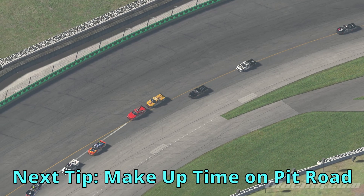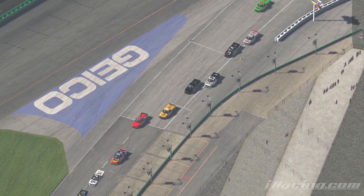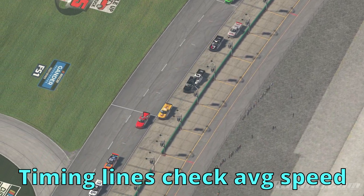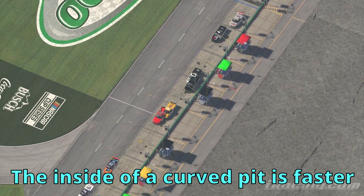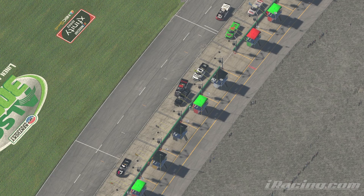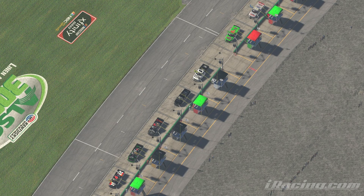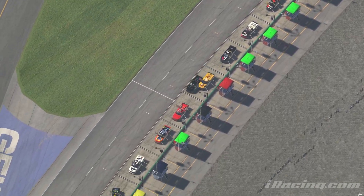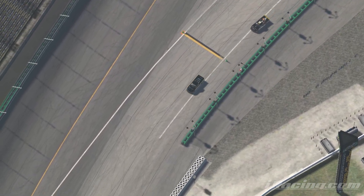The next tip is about after you've entered the pits and on your way to the box. Some tracks, especially short tracks, have a curve in their pit road. Because of how iRacing monitors the speed limit — checking average speed from one point to another rather than using timing lines — it's technically faster to drive on the inside of pit road through these corners and through the boxes of other stalls. It's a grey area, and not going to make you very popular, but it is the fastest way to get from point A to point B on those types of pit roads.